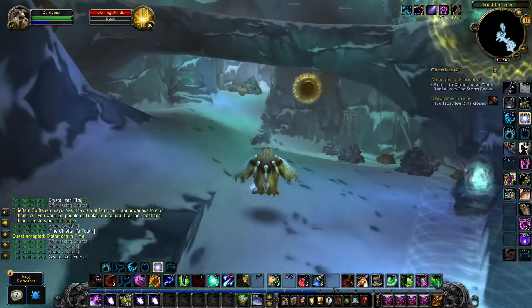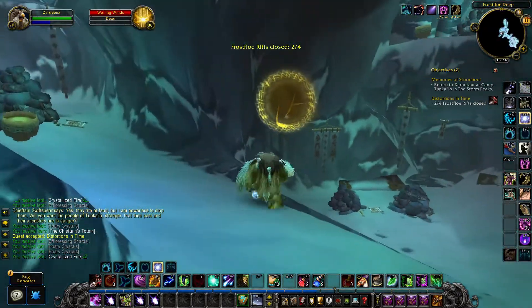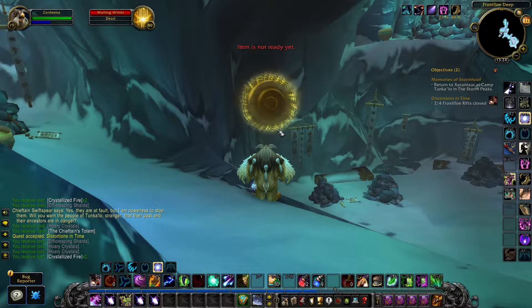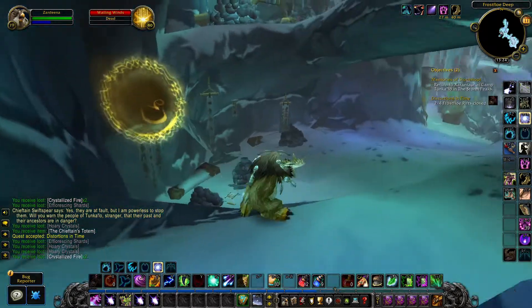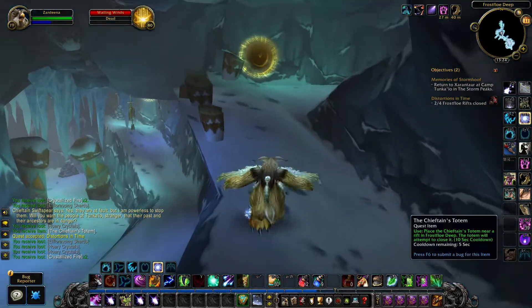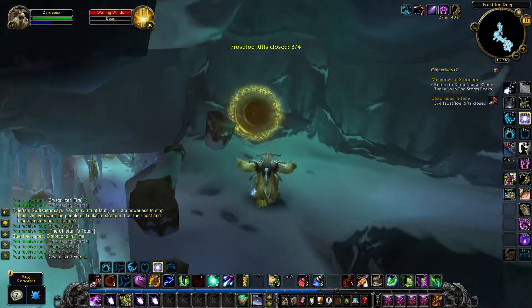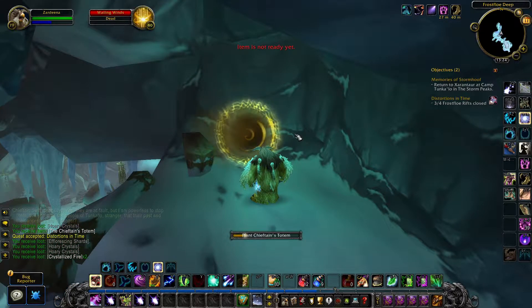Use your quest item next to a Yellow Glowy Circle and it will summon some sort of totem that shoots at the rift — it's a totem that turns the yellowness into nothingness. You close the rift, and the rift will remain closed until it respawns so other players can complete the quest.